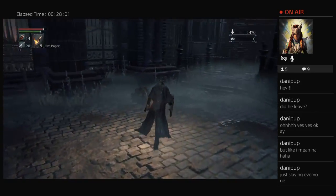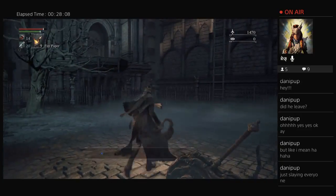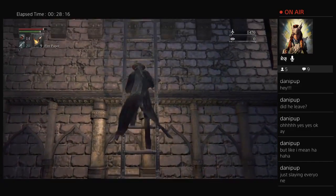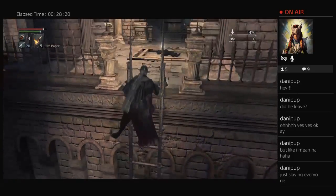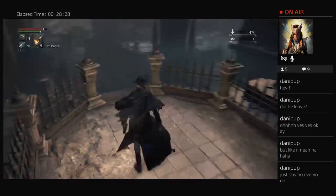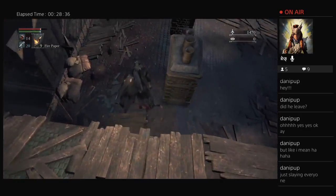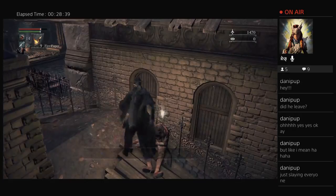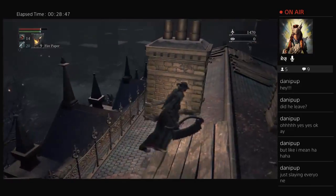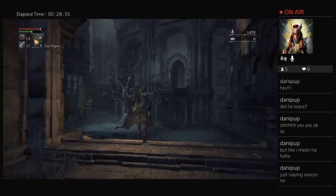This will allow me to get to a shortcut back to the chapel. Before that I'm gonna grab some stuff up here, and then I'm gonna start focusing on getting the materials I need to upgrade my weapon. Messenger hat. Anything else? Nope. See ya.